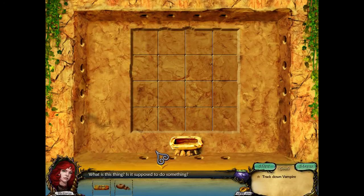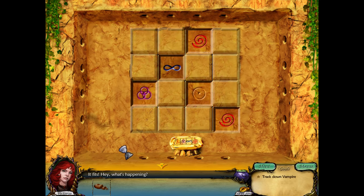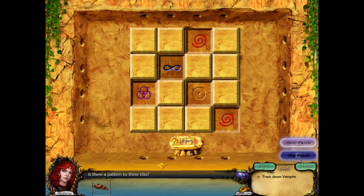Another puzzle! Let's go in. What is this thing? Is it supposed to do something? Well, there's a slot. Maybe put the slot in here? It fits. Hey, what's happening? Symbols are appearing. Oh, it's one of these puzzles. So you have to just put all the certain types in a row. It's like the one from... Other World. That's it. That's the right one.